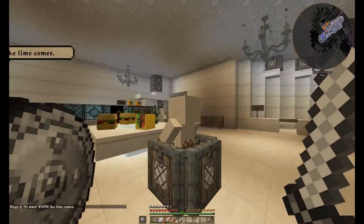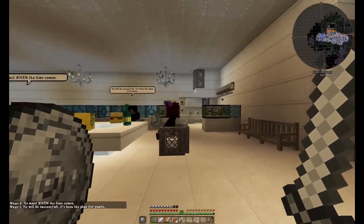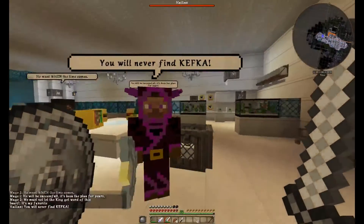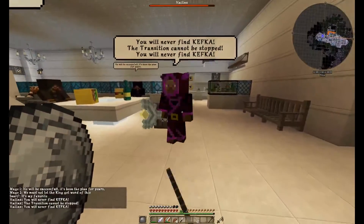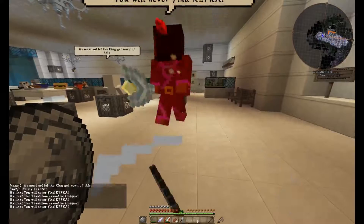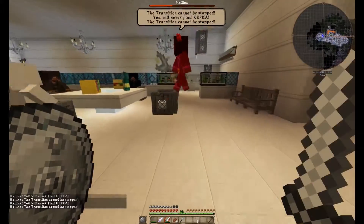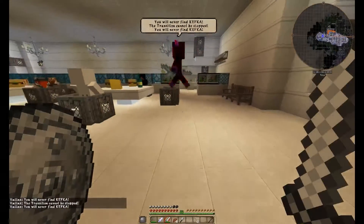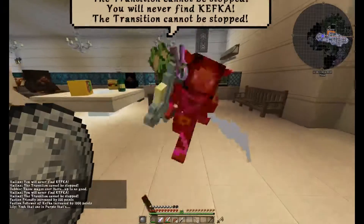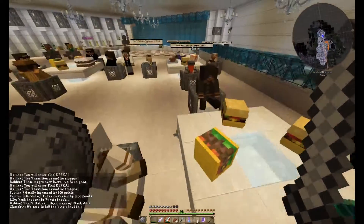There he is — horned hood man, holding a mithril staff. Let's see what he's got to say. Oh, he doesn't want to talk — he wants to fight. Alright, let's take him out. If an NPC attacks you in this game, he's fair game to take out. I stay close to his melee range so that way he doesn't shoot me with his staff. Got him! Oh, he dropped some good stuff. And another diary — another note. What does this note say?